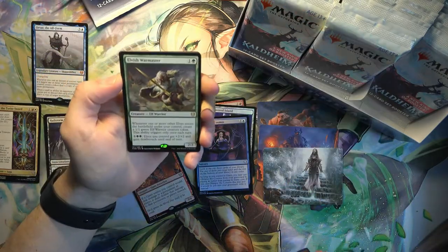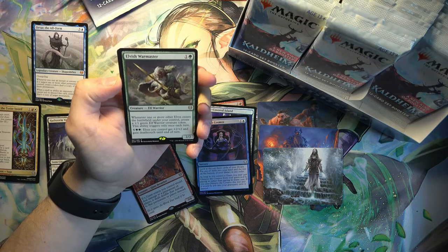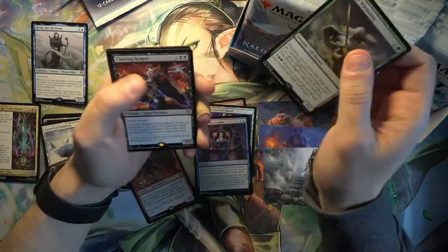And Elvish Warmaster - pretty good elf. Whenever one or more other elves enters the battlefield under your control, create a 1/1 green elf warrior creature token. And it only triggers once each turn, which I guess seems to be fair.